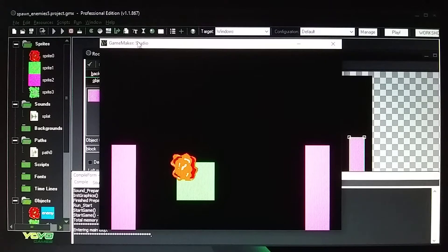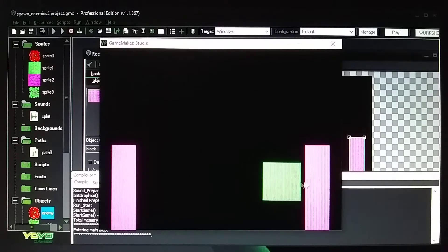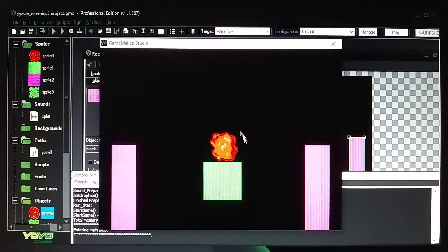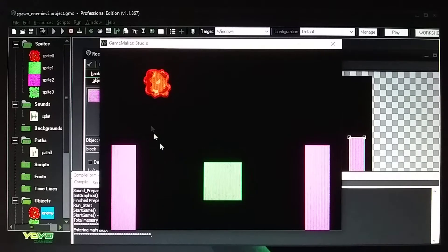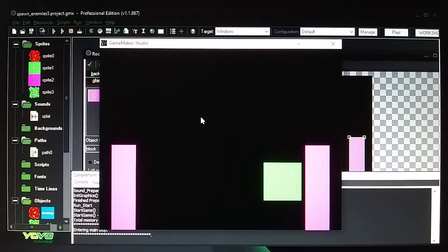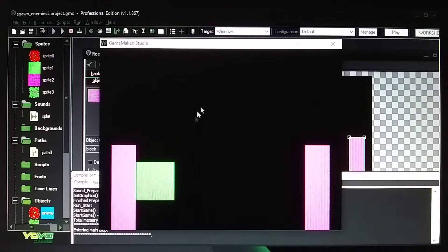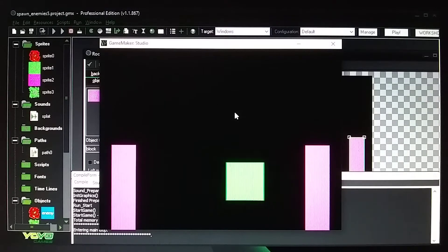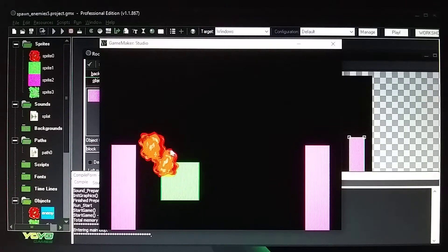Here's a slug coming out on a path — it hits that block, shoots out, then another one spawns. You can destroy it by clicking on it, and you can see the blood rotates and splatters using the effect in Game Maker. These blocks wouldn't show when you play your actual game — this is just a test setup.